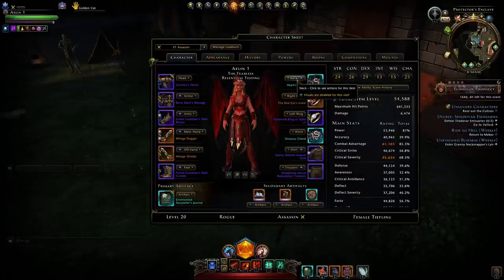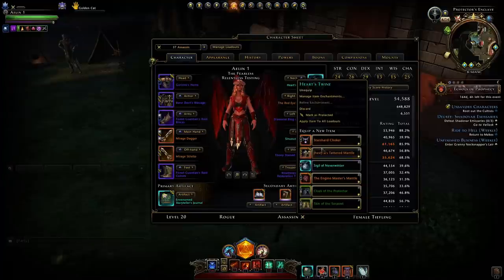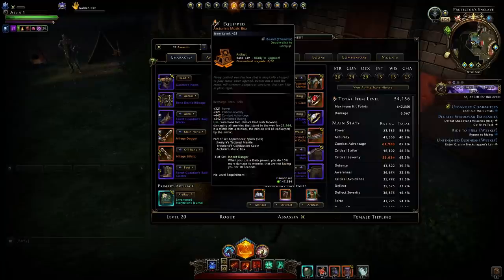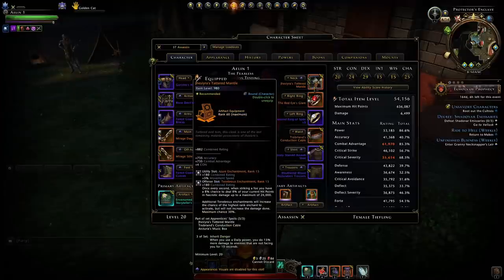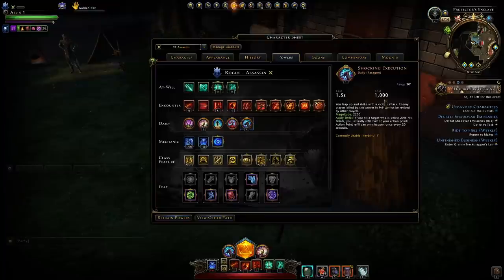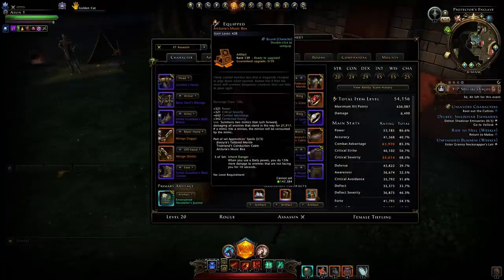Now of course, those of you on your Ranger absolutely want to have the music box set, composed of those three pieces with the music box artifact. The reason is that whenever you cast the daily power, you gain up to 15% more damage. You will need to have combat advantage against those enemies, but it's still very easy to obtain — especially in single target for a Ranger, where they can cast a daily power and it will only cost them a quarter of their action points, so they can spam those daily powers very quickly.